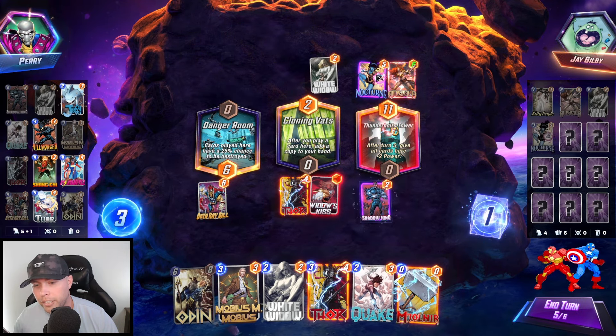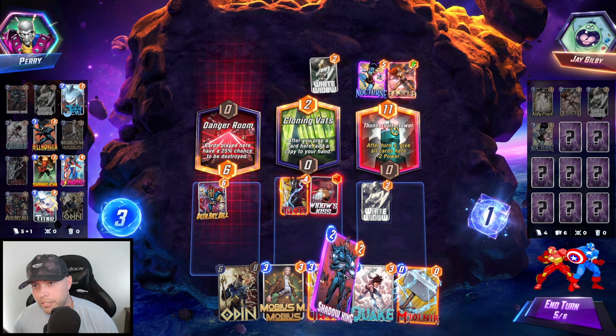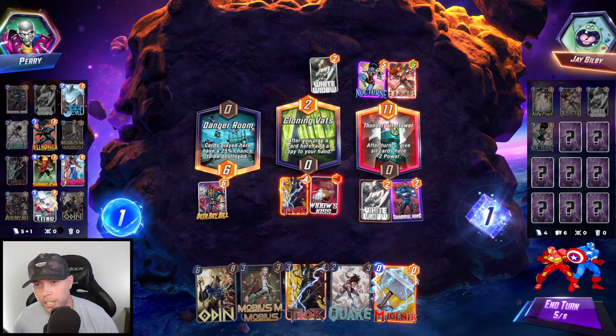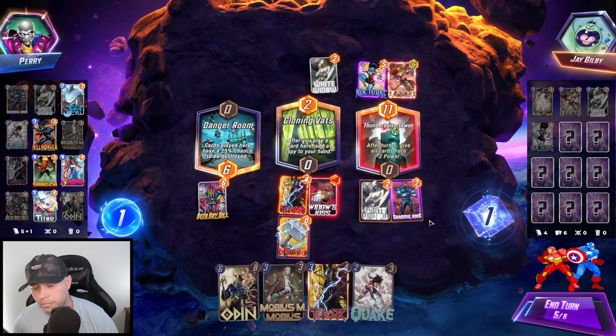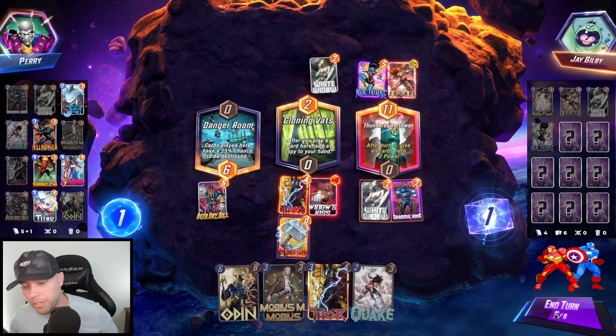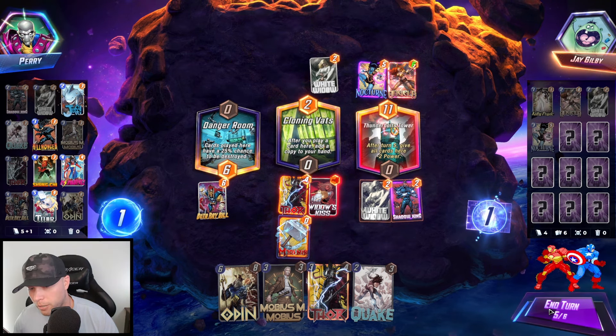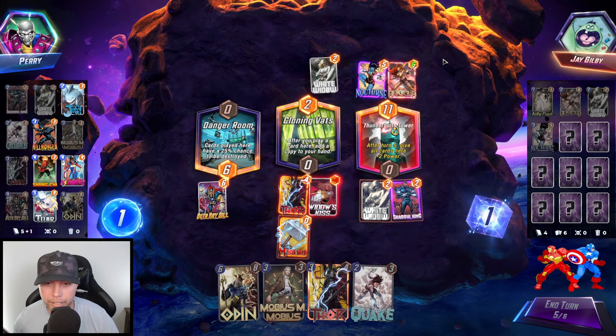Let's do this, this — because they're going to move Nocturne. We'll throw a Hammer, we'll get it back. We can play another Thor and Hammer next turn, or just trigger it with Odin. Looking pretty good here, I think.